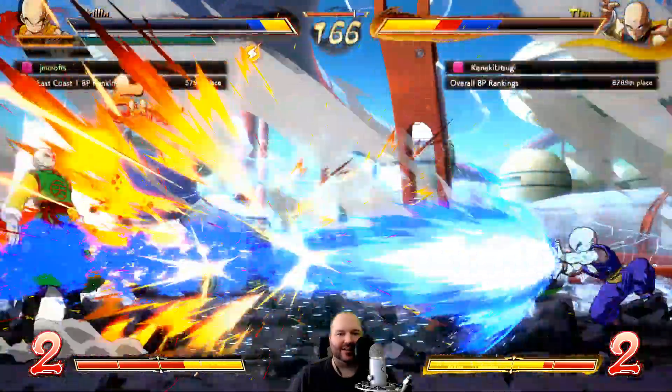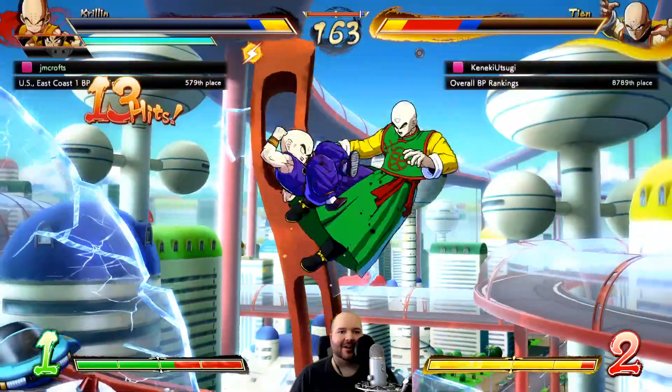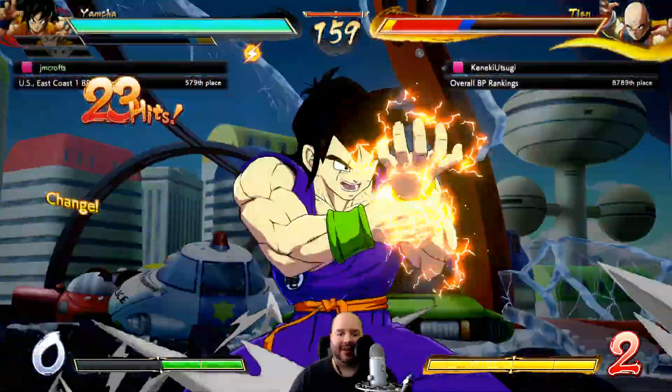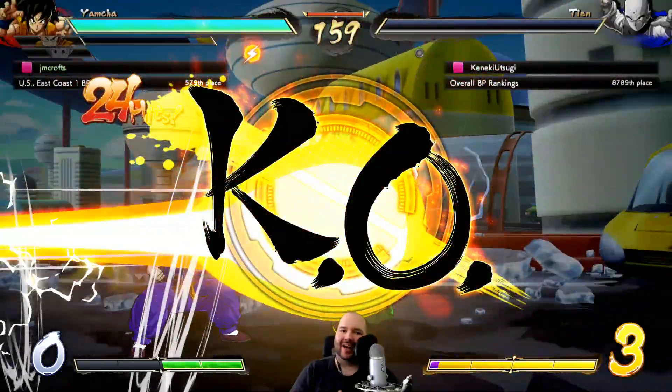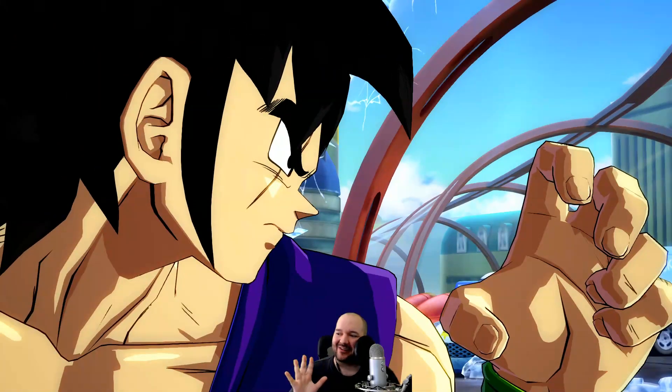You can see the new Dodon Ray there - he kind of falls while he does it. Krillin has a very similar thing: if you do an instant Kamehameha with Krillin, he actually drops a little bit and doesn't do it at the same height as before. Anyway, I think the team's looking pretty good.